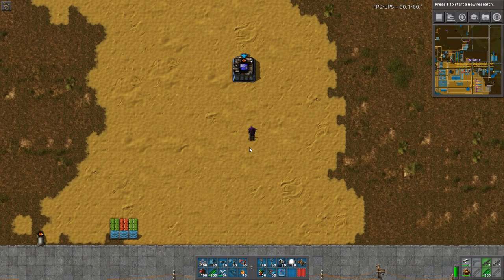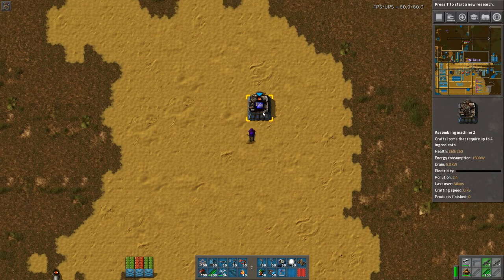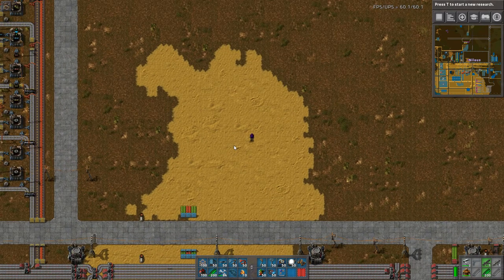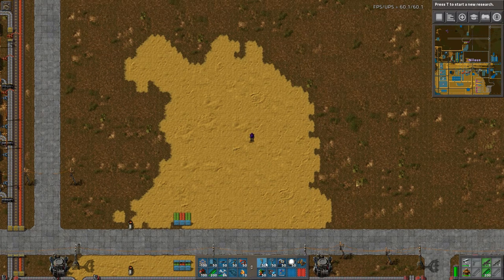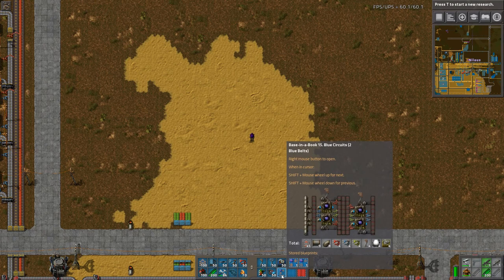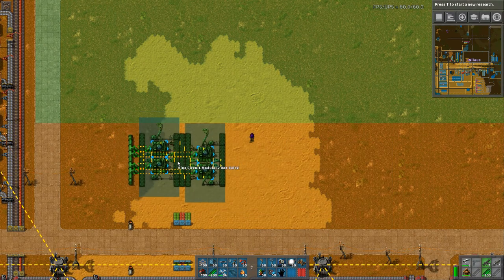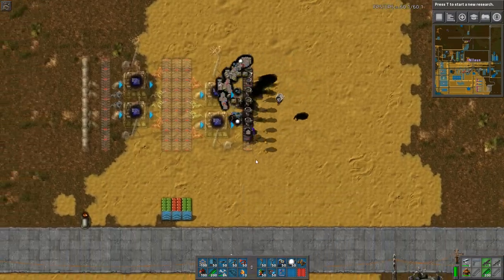Third challenge: if you have a main bus system, this is a late-game item and therefore it was positioned at the end of the bus usually, which means that all the green circuits you produce for the rest of the base — even though you have nice green lines — it will only be a trickle that reaches all the way to the end. For that reason I have decided to create different blueprints. One is basically a red one, so let's create this one and have a look at it.